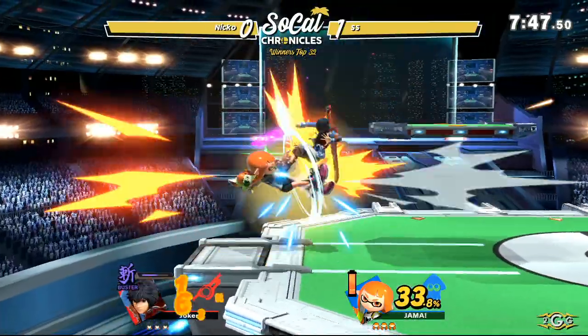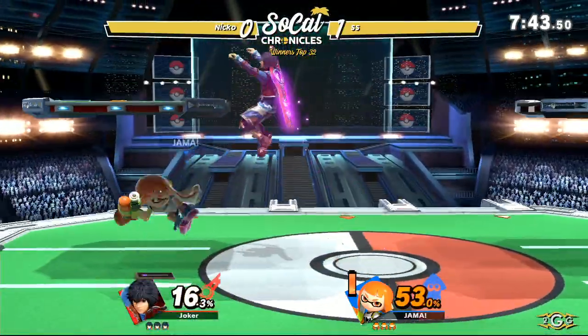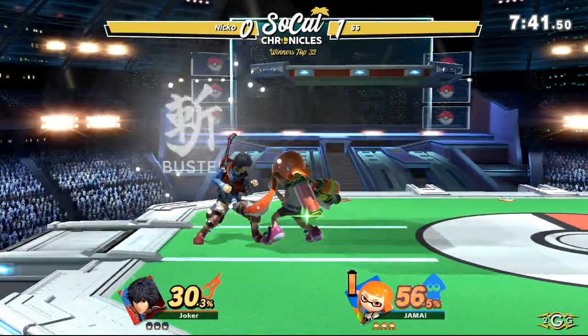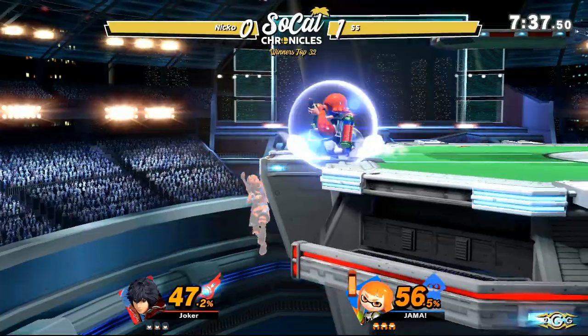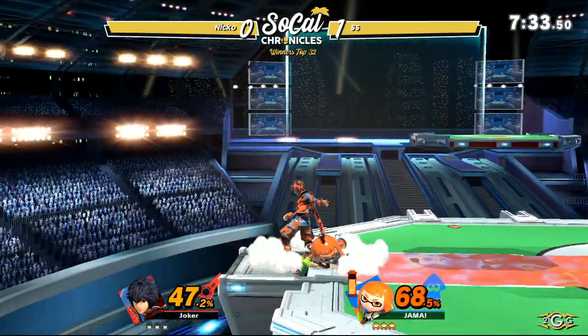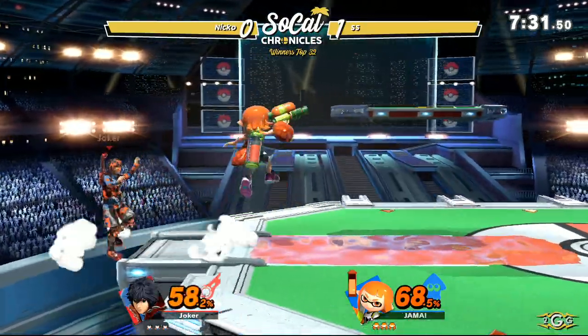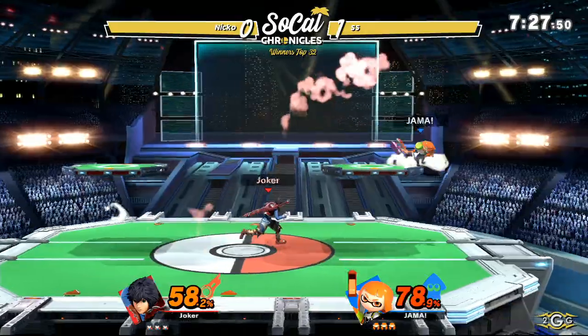We're seeing great use of Nair and back air coming out from Niko, even in Buster Mode, trying to rack up as much damage as possible. Going to get that jab — jab puts a lot of ink on your opponent, which gets you some extra damage. And of course you're seeing the counterplay to the Roller: you can jump over it, or get an aerial out before it hits you.